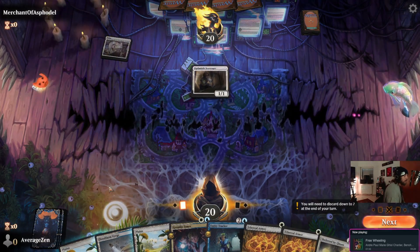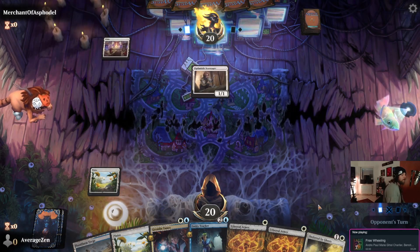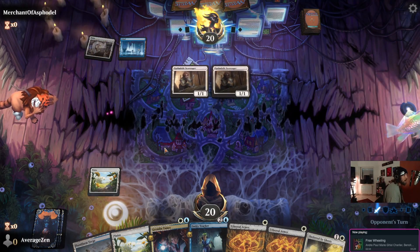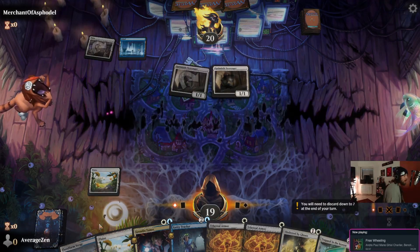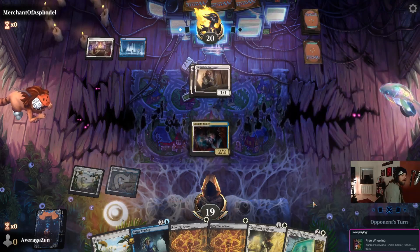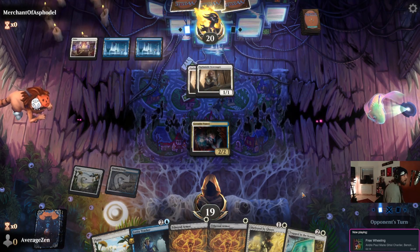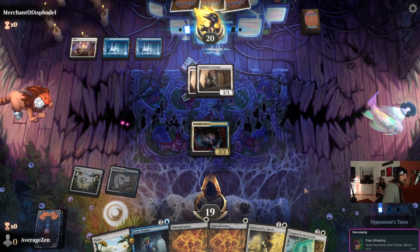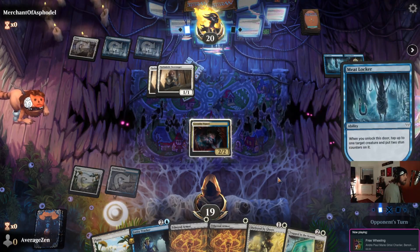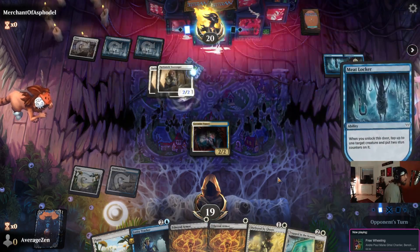Gremlin Tamer and Entity Tracker are here. Looks like they're also doing some things — turn two Optimistic Scavenger for our opponent, slightly better but I'm afraid they'll probably have a Sheltered by Ghosts in hand. Even if they do, an Entity Tracker here could pull us ahead. The Meat Locker hits, but that won't stop it from making tokens — we're okay with that.